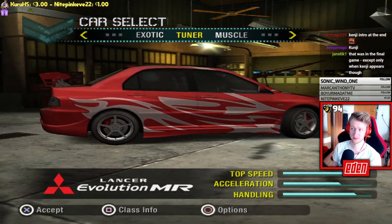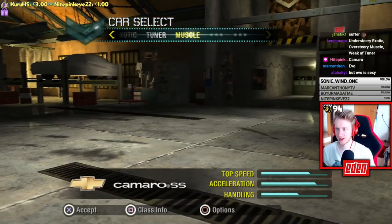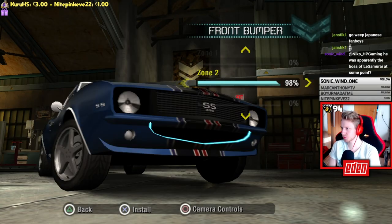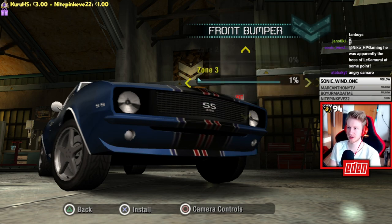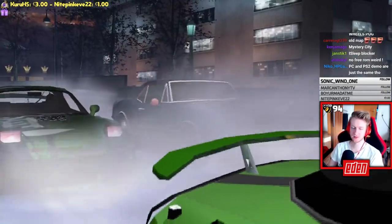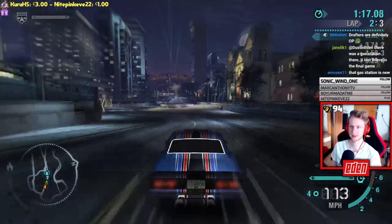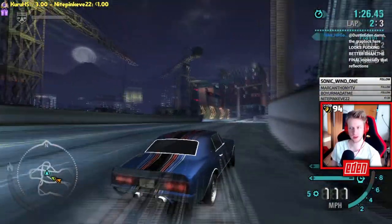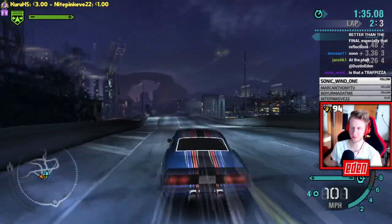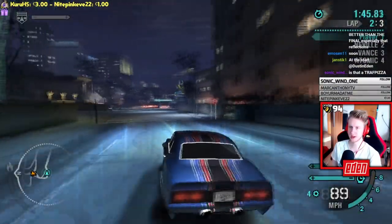You can customize the cars before racing, which is a feature the host finds impressive and wishes would return. You need to win both drift and circuit events to unlock the canyon duel against Kenji. Looking at the tutorial area, key differences are spotted in the UI. Most notably, there's a gas station visible — which would typically indicate a pursuit breaker — suggesting this city area was planned as part of the base map rather than just a tutorial zone.